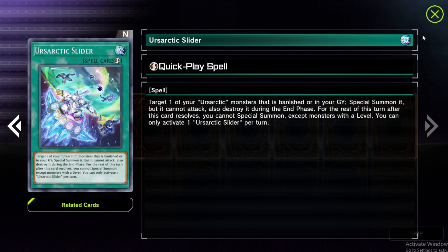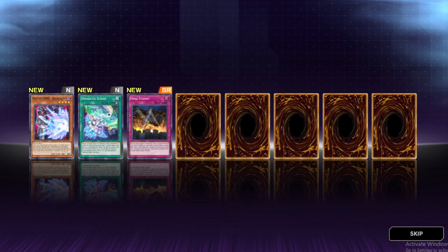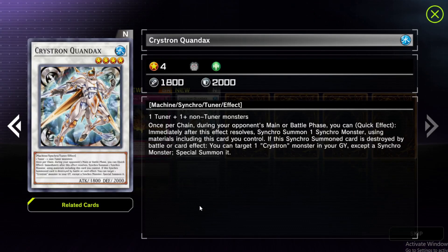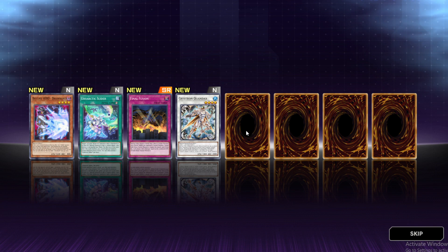Usaric Slider — we don't have Usaric cards, so not a big thing. Final Fusion: during either player's battle step, when a fusion monster you control battles an opponent's fusion monster, target both, negate their attacks, and each player takes damage equal to their combined attack. This doesn't apply to us since we don't play fusion monsters. Then there's a generic level 4 tuner — once per chain, during your opponent's main or battle phase as a quick effect, immediately after this effect resolves, Synchro Summon one Synchro Monster. We don't have other Crystrons, but this has decent stats and is a level 4 tuner we can definitely utilize. It's generic, so it'll go in the deck.